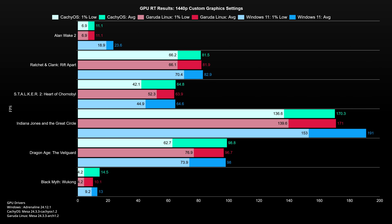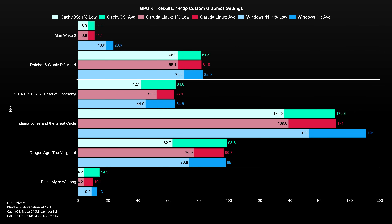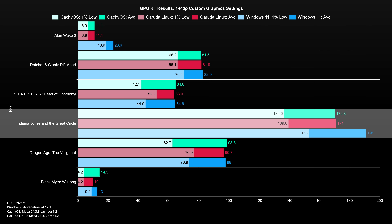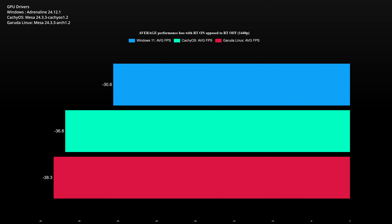What stands out is that in games where I use path tracing — Alan Wake 2 and Black Myth Wukong — Windows has the upper hand. It's still not clear to me if Indiana Jones has path tracing on AMD hardware, but Windows enjoys a 20 frames per second victory over both Arch distros. It seems the open source drivers have improved a lot when enabling RT, as performance is on par in Ratchet and Clank, Stalker 2, and Dragon Age: The Veilguard. CacheOS may have some driver optimization for ray tracing as it does a bit better than Garuda. Overall, Windows 11 leads when ray tracing is enabled, though Linux is on par in some games. Both distros still trail Windows, especially in games where path tracing is used. The performance loss when moving from pure raster to ray tracing is bigger in Linux than in Windows.